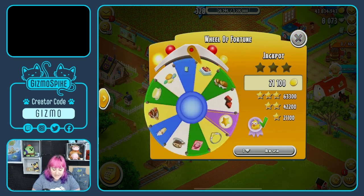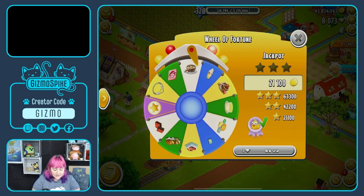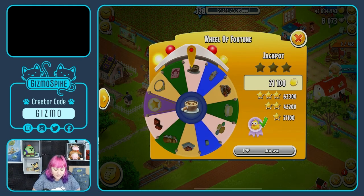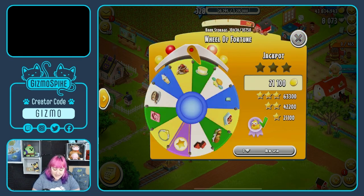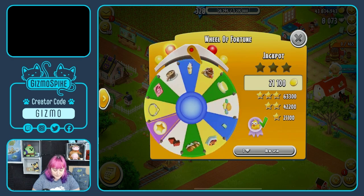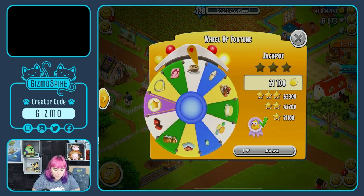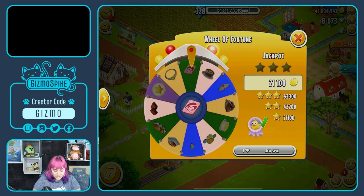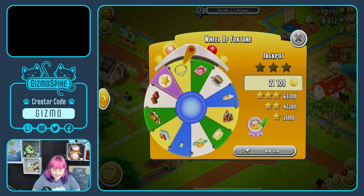The first spin is of course the free spin that everybody gets, and of course we went too far past the path. Because I have the Farm Pass, this is my second free spin — let's see if I come anywhere near it. We're gonna go too far past it again, so that is unfortunate. Got a Tom Booster that I'm gonna trash. Let's go the opposite way and see if I get lucky.